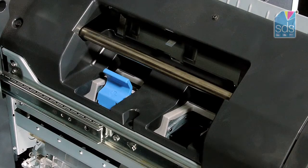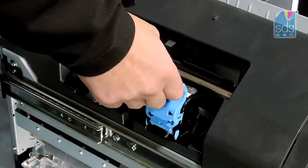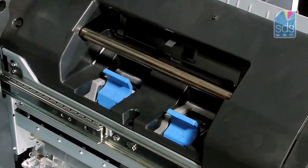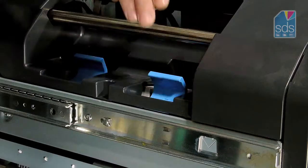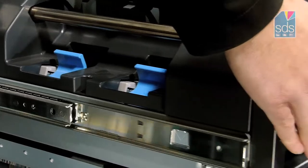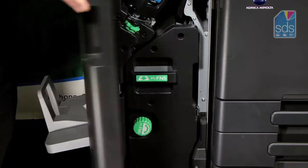Once I've replenished the staples, I now want to reset the saddle stitch staple unit. I put it back into the area here and set it back into its slot. Then you just need to reset it back into its position, move the unit back into place, and close the front door.